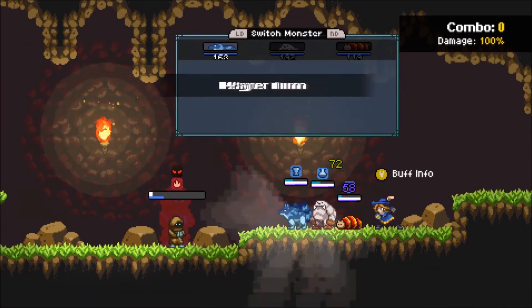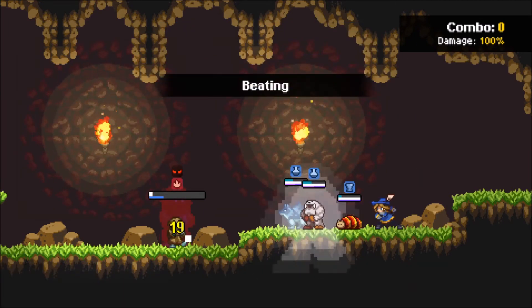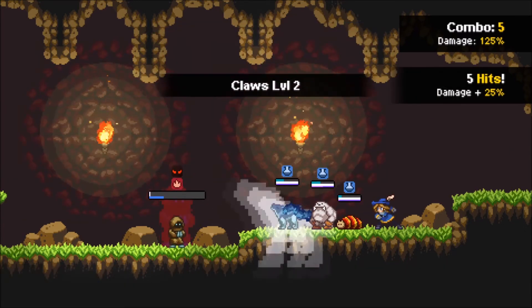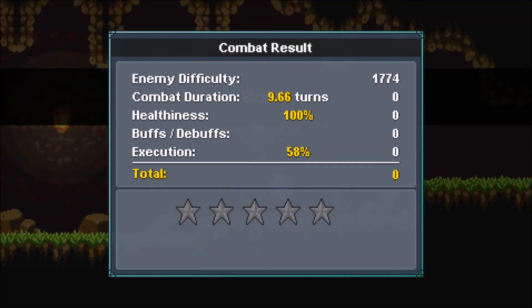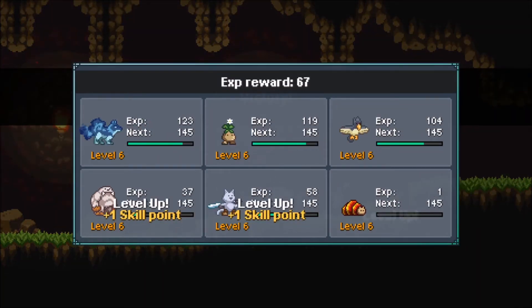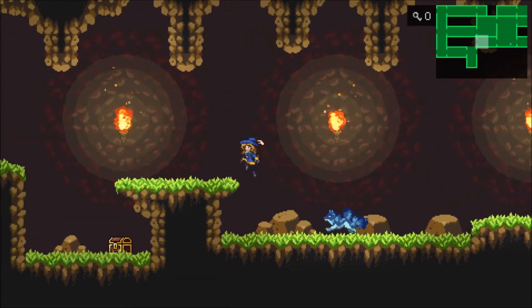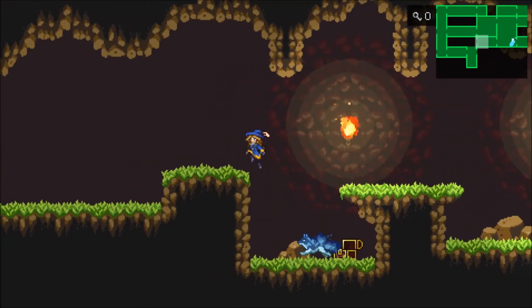Looking at the early access roadmap on the Steam store page, I'm seeing 100 monsters, expanded skill trees, mount ability, Steam achievements, new areas, 150 plus items and equipment, community requested features, PVP, increased level caps, and a customization system. That whole male-female character choice at the beginning — it looks like you'll be able to customize a bit more than you can now. So it looks like this game is only going to get better.